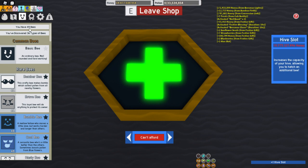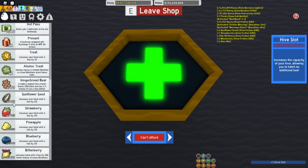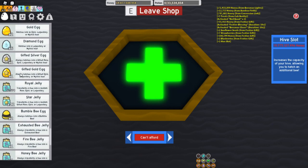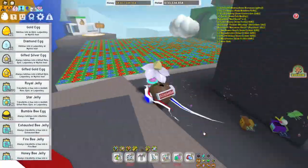There we go. I'm going to go back to my hive, and I have a gifted golden egg here that I got just the other day. So let's go and put that in the new slot and see what we get.